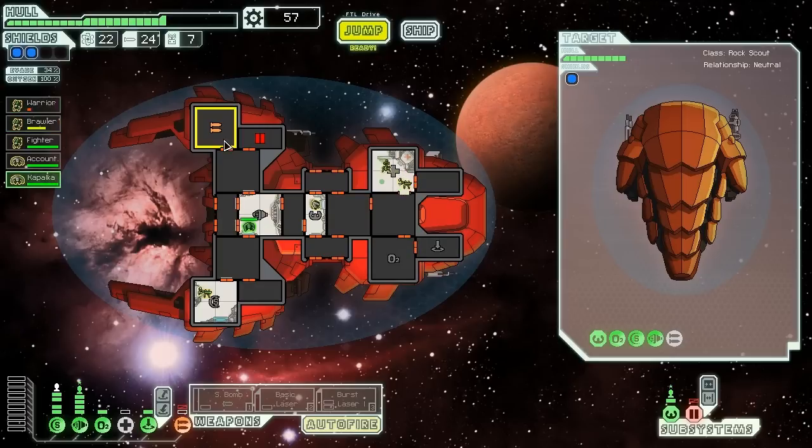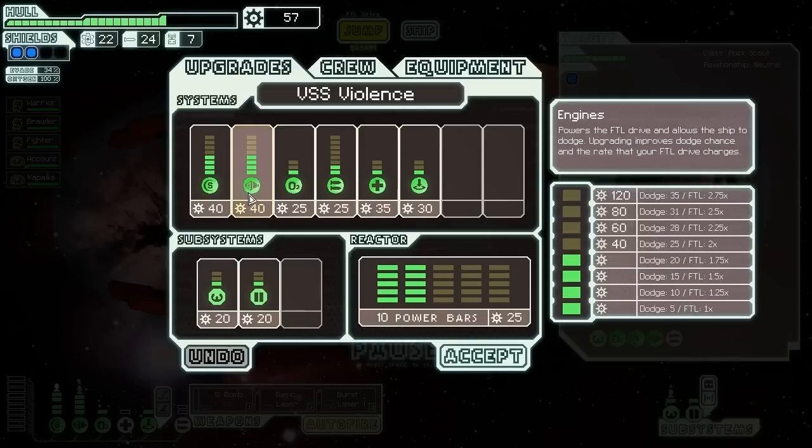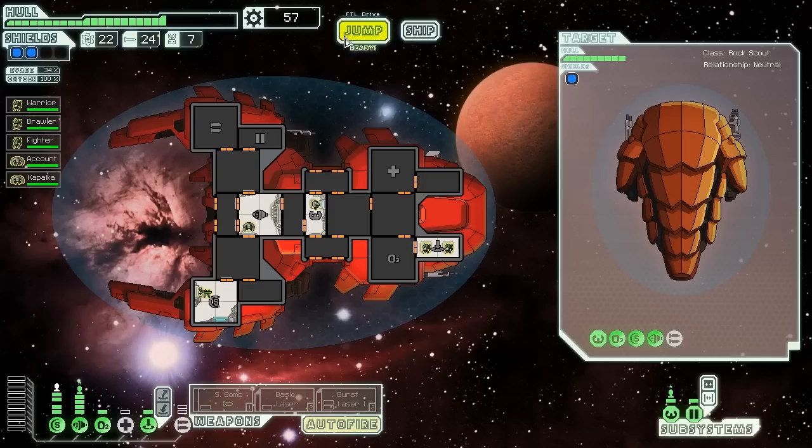We send Kapalka to repair these systems while we heal up for the next jump. We have 57 scrap, so we may want to invest in something. We repair the doors as well, then take a look at what we're going to get. Radar would probably be a good choice but we need to find a store to do that. We might buy level 5 engines — both of those would be nice. Level 5 engines would be affordable but we can't activate them yet, and there are no stores nearby. I'll just hold on to my money — you never know what we might find up ahead.